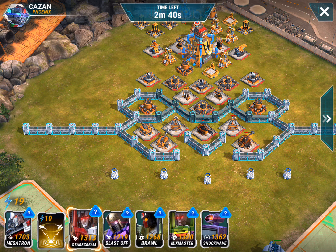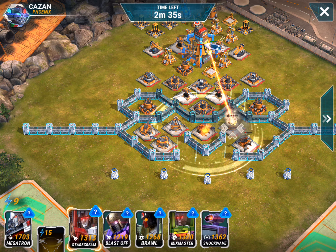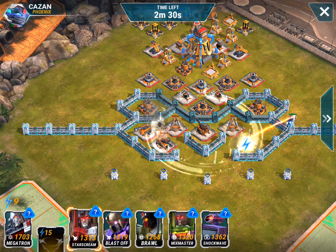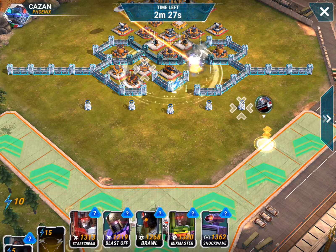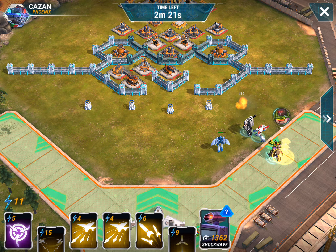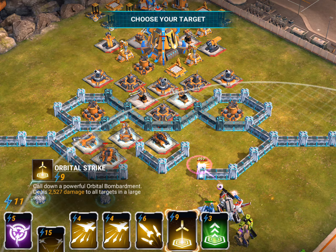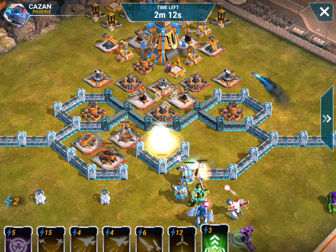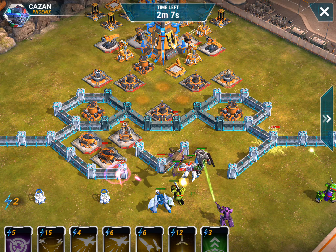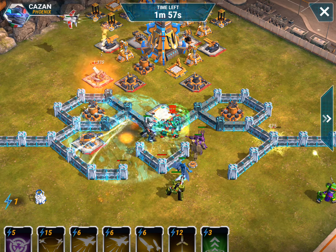The shock towers can be really devastating to my team, especially with those outposts right behind there. So I'm going to send Mixmaster to blow up that mortar and those guns in the middle, and then use my jets to try to deal with some of these mortars here that will bombard my team.